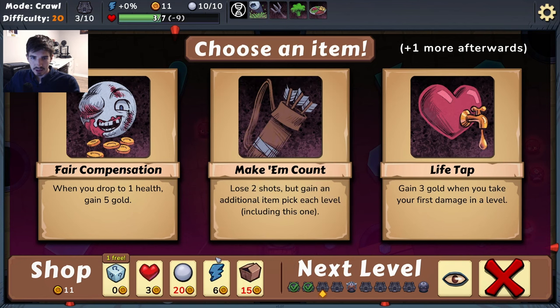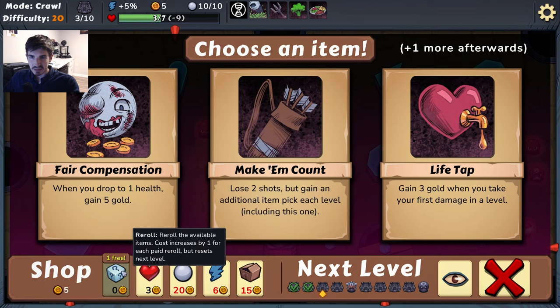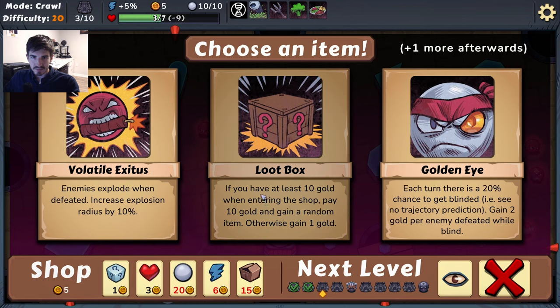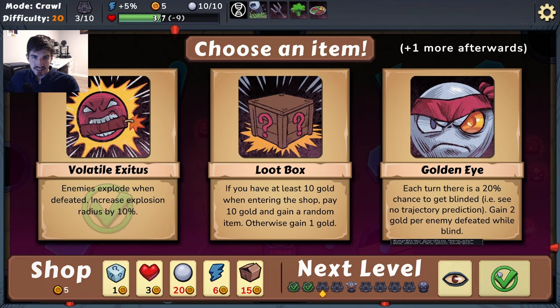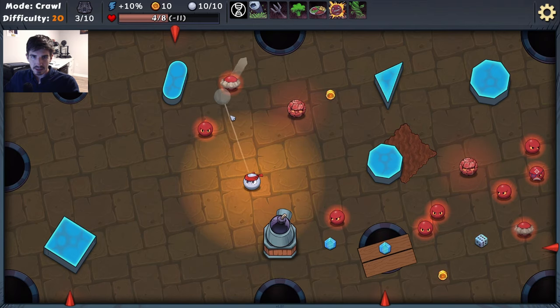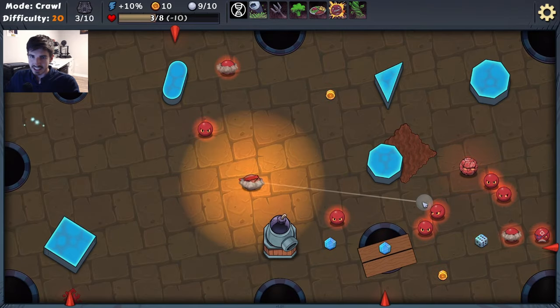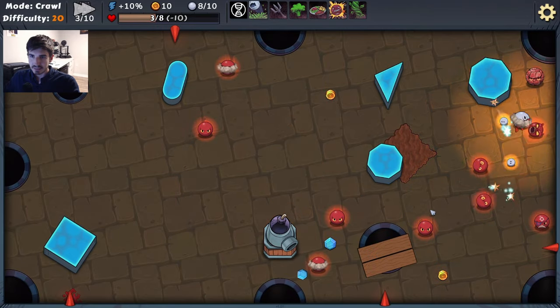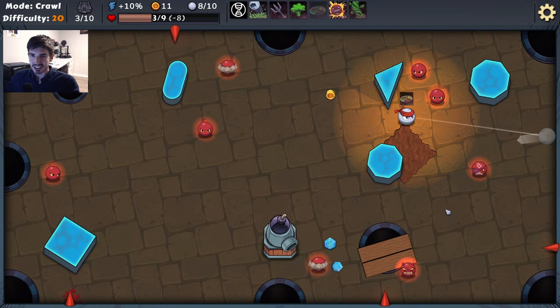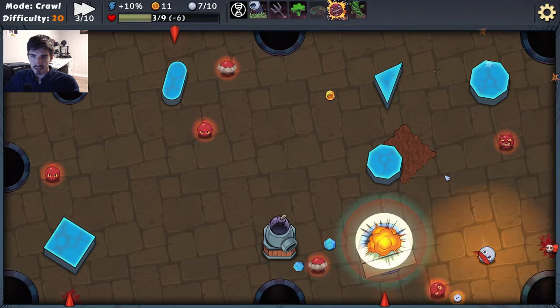I think keeping our health total is really important. Power could pass along some of these interesting plays. Loop box I'm not huge on. Volatile Exodus is actually really strong, but we need some healing — we need to stay alive. We're going to have a lot of shots where you just go full power and hope. We're getting a lot of max health increase, which is great.